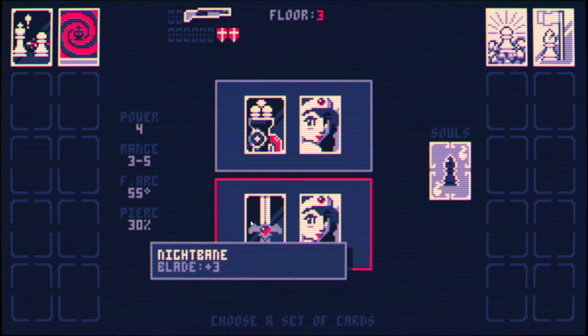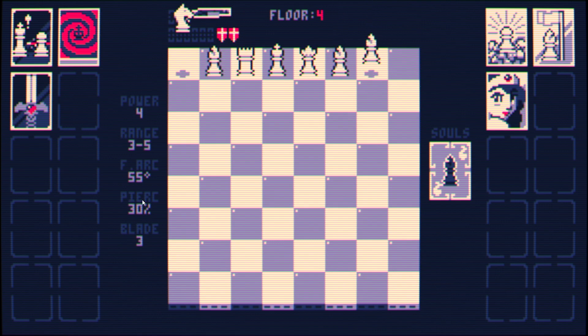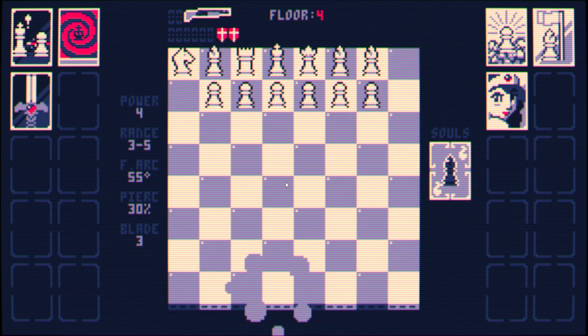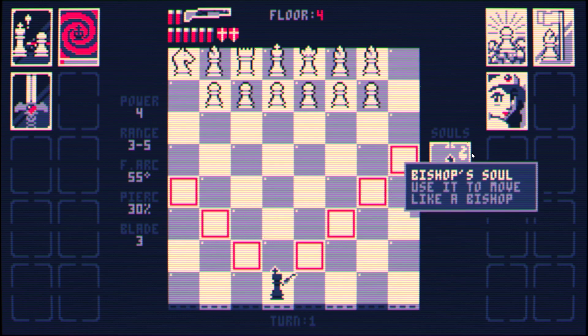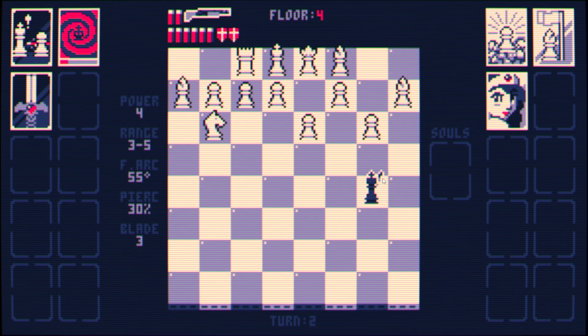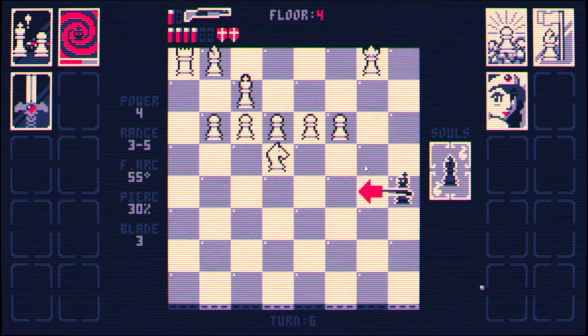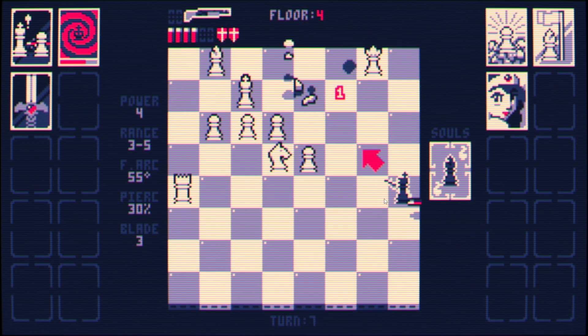I wish I could predict what cards I was going to get so I know what to take. I keep guessing wrong — last time I picked the gun blade, nothing. This time I should've got it but didn't. Luck is not being a lady. I really don't want to deal with that queen up there — it's gonna be a problem. The old queen is going to be an issue for us.